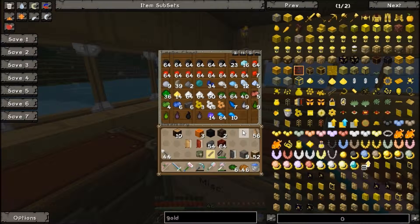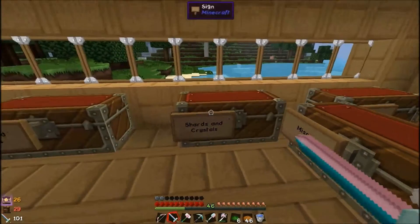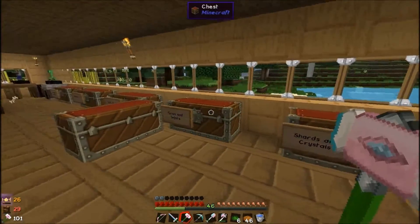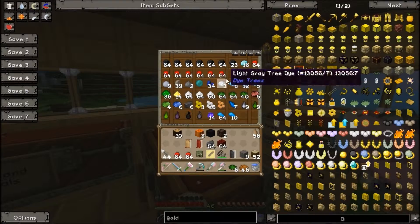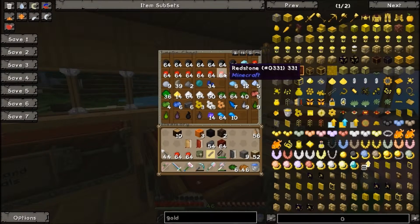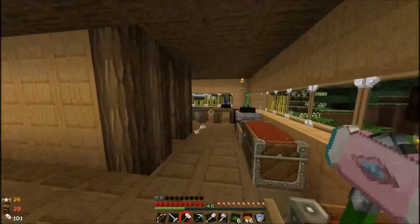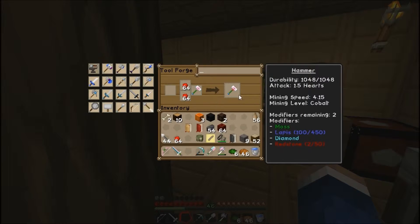Anyway, let's carry on. What was I doing? I was going to add redstone to my hammer. So if I open this — I have got lots of redstone, so that shouldn't be a problem. Okay, I'll show you what I mean. I can just do it like so — like I did the quartz — put it on the hammer, do it again, do it again, do it again.